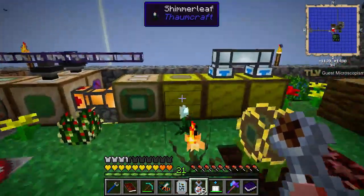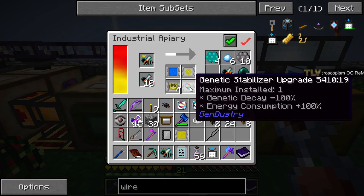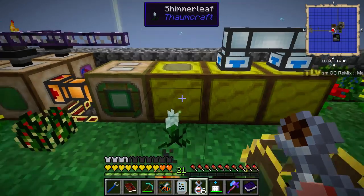We are going to fix our bees. Our winsome bees are ticking up here — they have the lifespan upgrade and genetic stabilizer upgrade so we don't get any mutations. I've gotten one more princess so far. I'll just check these.